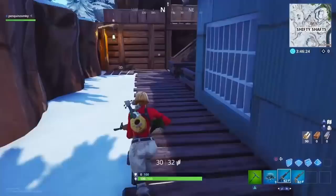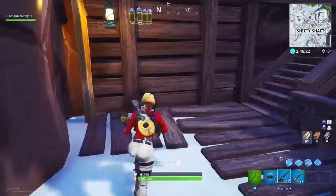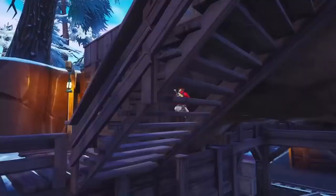This next spot is amazing — this is in Shifty Shafts. All you want to do is squeeze right behind the staircase right here. Super easy, you just walk right in. You don't need to build anything or get any traps or anything. Just a great spot to know about — you're going to catch anyone off guard here, I guarantee it.